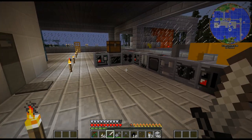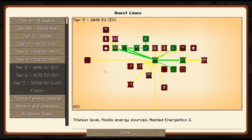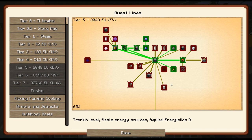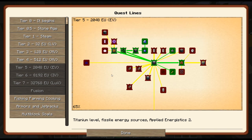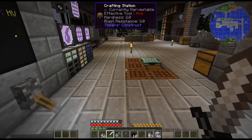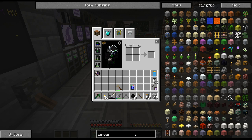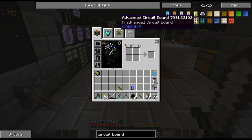While that's cooking up and doing its thing, I also need to get Epichlorohydrin, and the other thing is circuits. I think the best thing to start doing is working on the Epichlorohydrin, so I can get the epoxy or something. Let me look at the circuit board recipe.